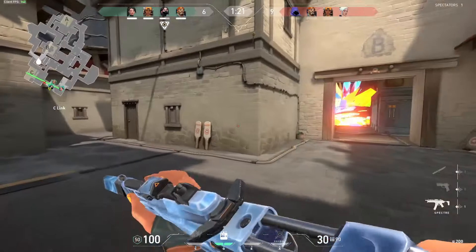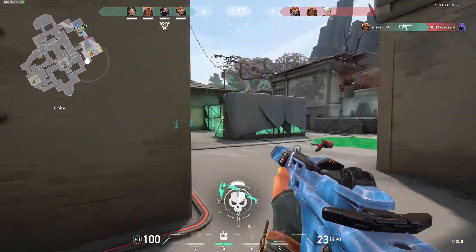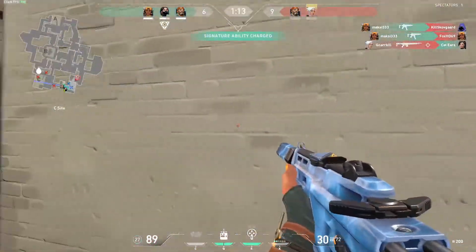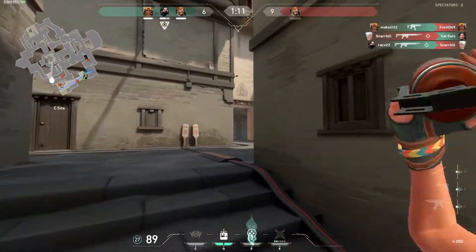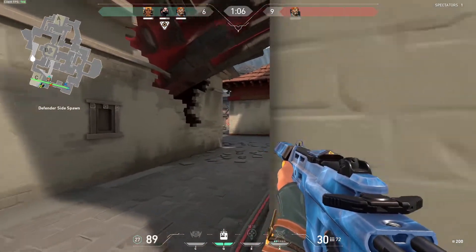First up, we have the tiebreaker. When the score is 12 to 12, you end up in a tiebreaker. When that happens, everything will reset. Everyone gets 3 or 4 points towards their ultimate ability, and everyone gets 5,000 credits to spend in the last and final round. Whoever wins emerges victorious.